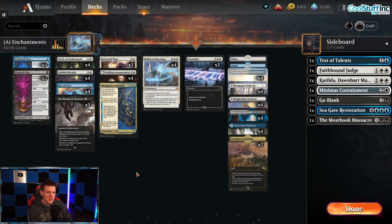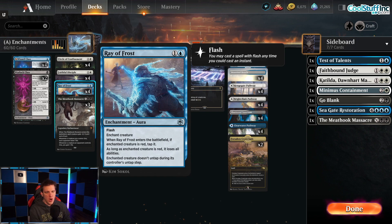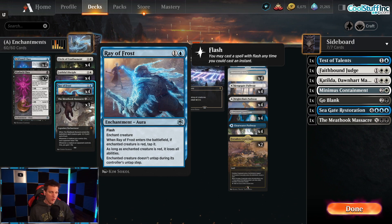Another card we use in alchemy that we don't use in the standard version is Ray of Frost, because dragons and werewolves can just get frozen. It's a flash card — an instant-speed enchantment, something we otherwise don't have in the deck. We could run Vanishing Verse, but it's not an enchantment so it doesn't work with Hollowed Haunting. Ray of Frost on a Goldspan Dragon can tap it down and take away its ability before it even creates a treasure. It's pretty important specifically for the alchemy version of the deck.